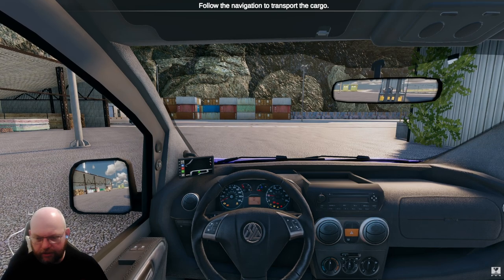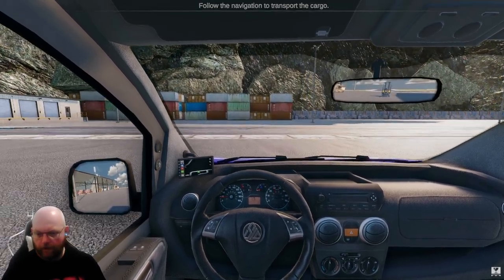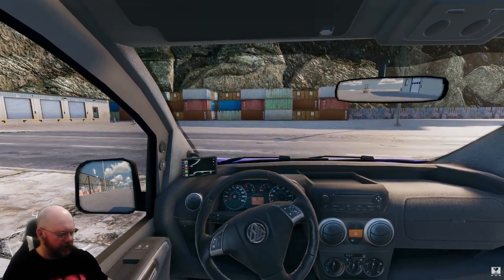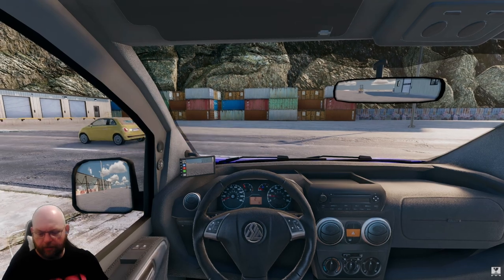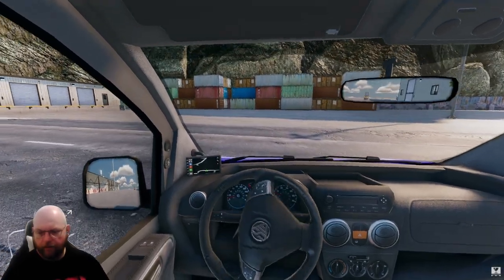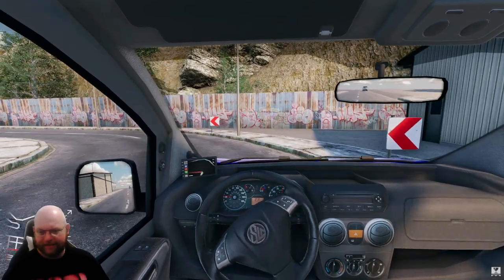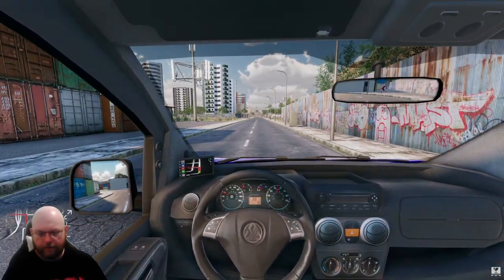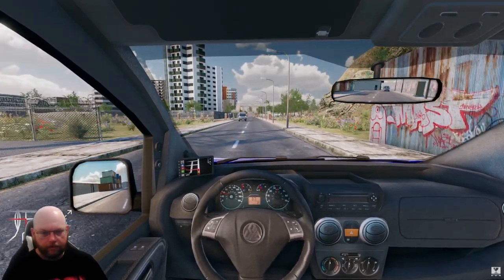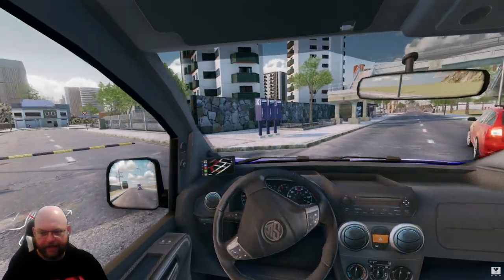Start the engine again — we should be ready to go, although our sat-nav hasn't popped up yet. Hopefully it will come on without too much jank. If we pop into the map that might help. There's our position — we were supposed to go somewhere else. There it is, it's sorted itself out. We shall follow and see where it goes.